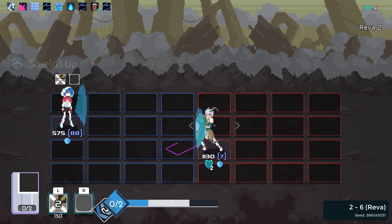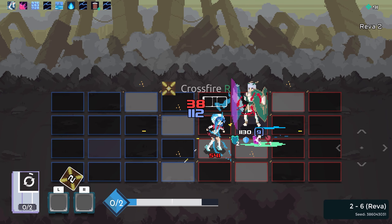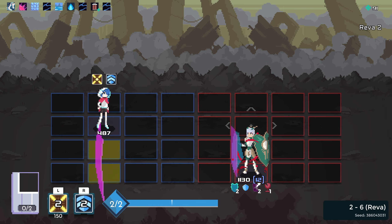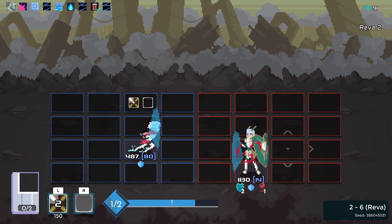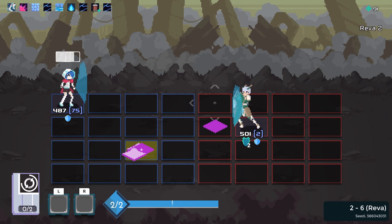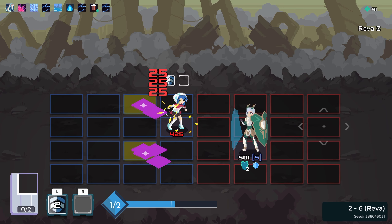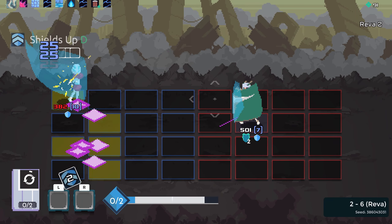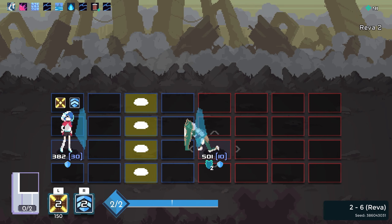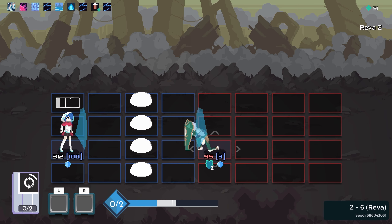I gotta remember that I can like move around on the opponent's side of the field. This is like a big brain character — it might be too big brain for me. That was so much damage though. So what you want to do is you want to get the center of the explosion, or the attack directly on top of them, and then just destroy.